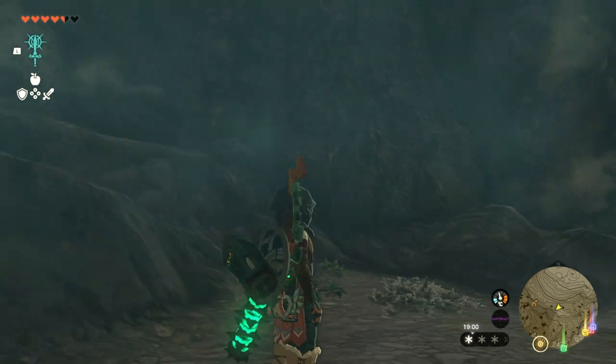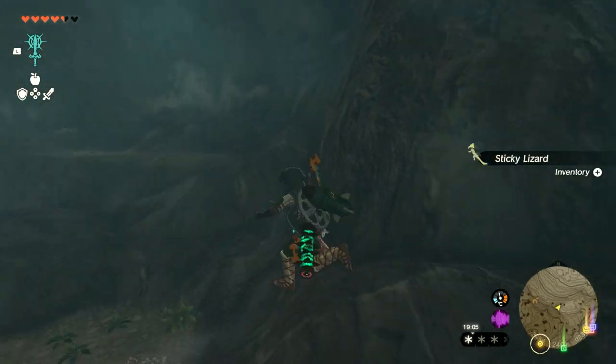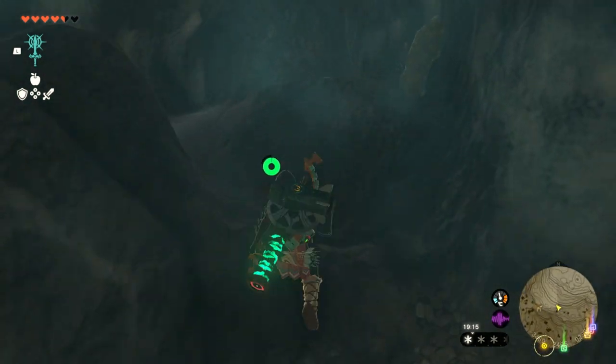There's a sticky lizard up there. We could probably get it - we'll take the sticky lizard, why not? There's the cave. That was quite a nice wee cave - a wee Bubbulfrog gem. Right, so let's head up. We've got another quest to go - we've got to go and find Tulin!